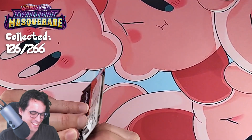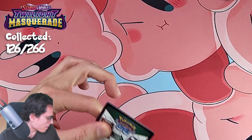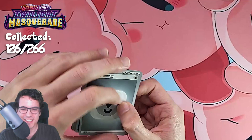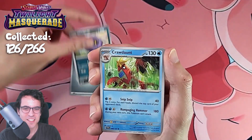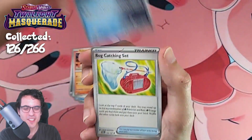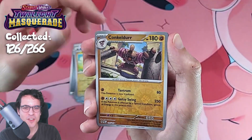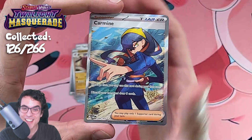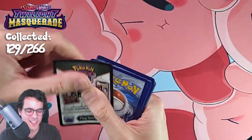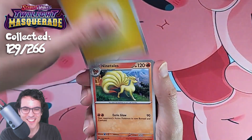Doing a voiceover is going to be weird, but let's see if we get some first pack magic. First pack of the day for Twilight Masquerade. There's the code card. And what do we have? A Crawdaunt, a Farfetch'd — we can do this. Aggron, Shinx, Conkler. We've got a Carmine Full Art Trainer. That's a very nice start, very, very nice start actually.